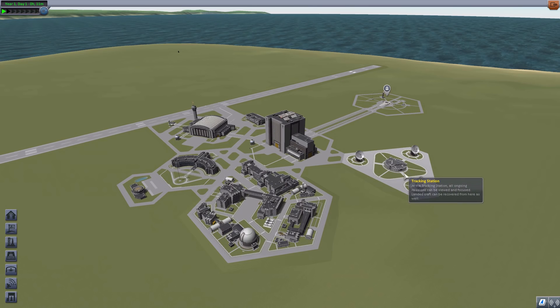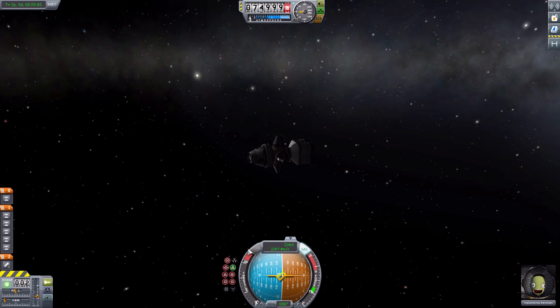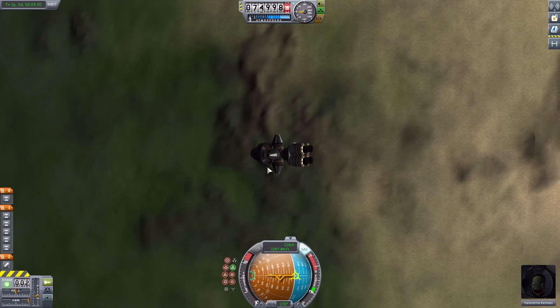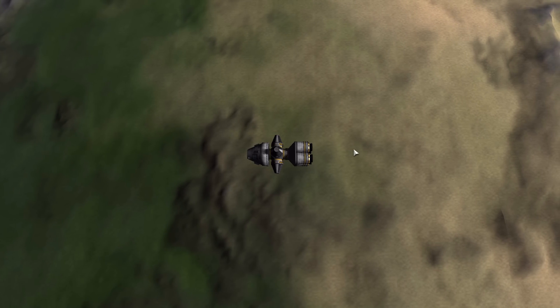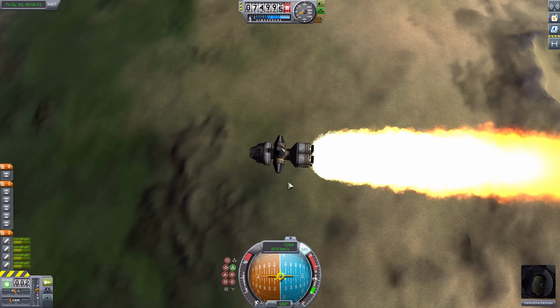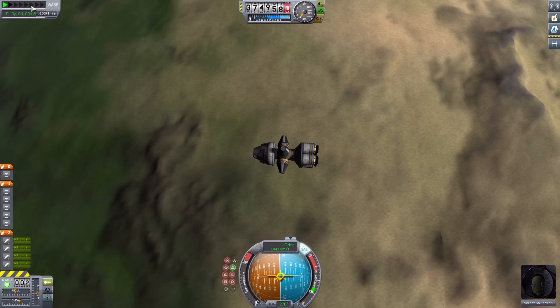Let's go back to the space center and go to ship number two, which is going to be basically the exact same thing — we're going to de-orbit a ship. But I wanted to show you my favorite thing about this mod. I've lost a fair few ships to orbit, and it's always interesting when they break apart in space. It's even better now, because we have sparks and plasma trails for every part that gets ripped off of your vessel, and it just looks so much more impressive than it does normally.